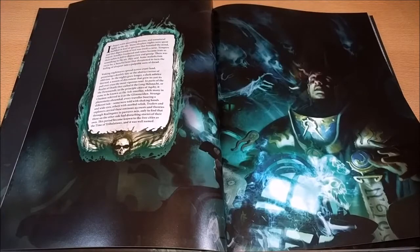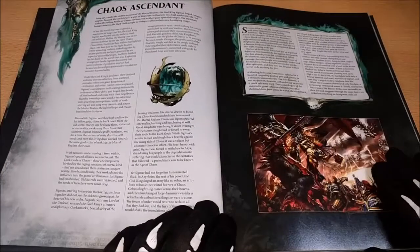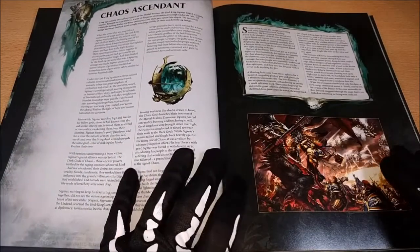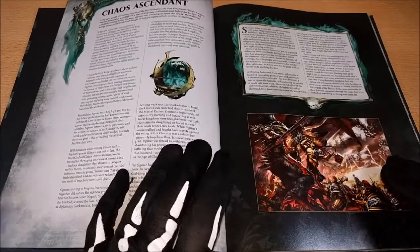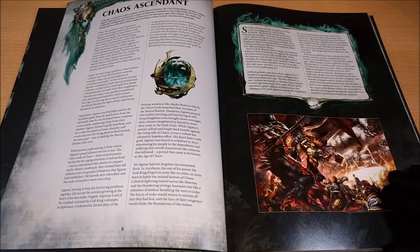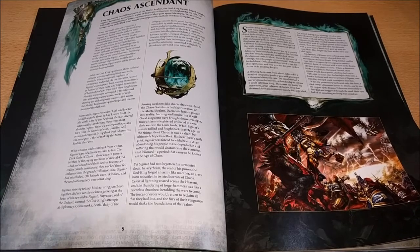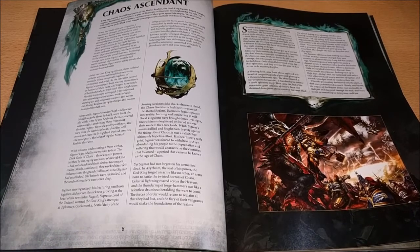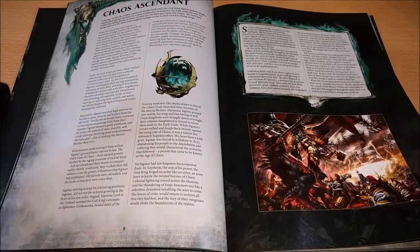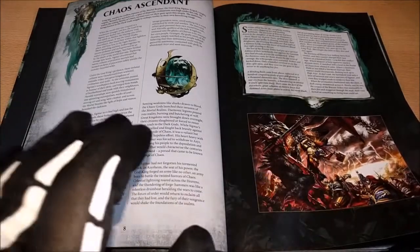Here we can see again the image from the beginning in the color version, and here we can see the background of the starting of Age of Sigmar. I like this one because it improves quite a lot on the original version — that one was quite blurry at the beginning, now it's more defined and much better to look at, so I suggest you to give it a try.